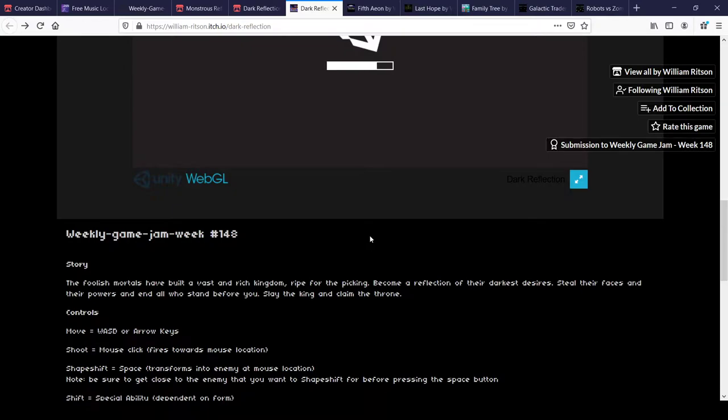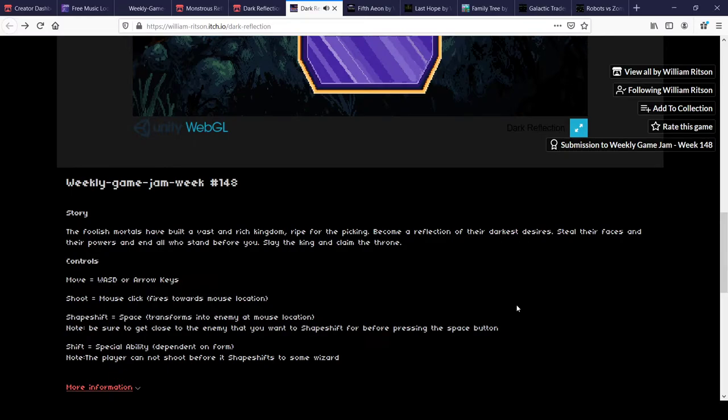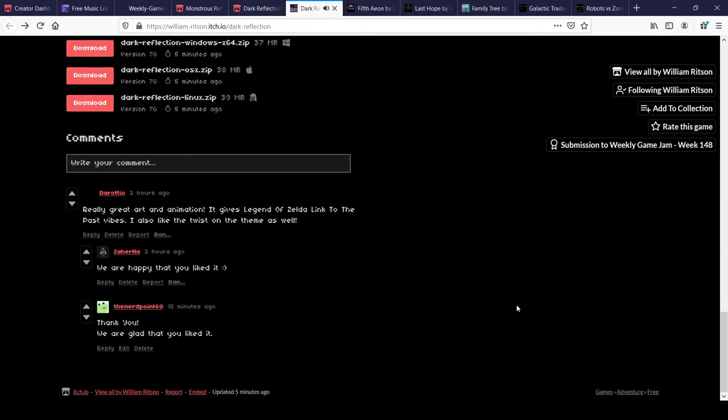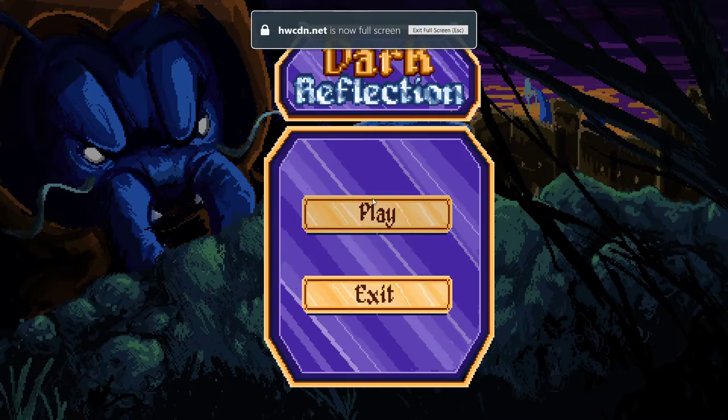The controls are pretty easy - the basics: WASD for moving, mouse click for shooting. If you need to shape shift to a particular wizard, move the cursor towards him and press space to shape shift, and shift+space to use the special abilities that each and every wizard possesses. Let's play fullscreen.